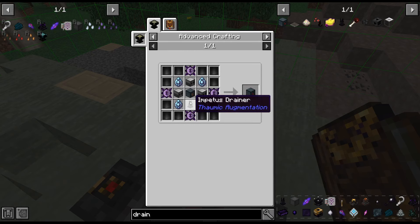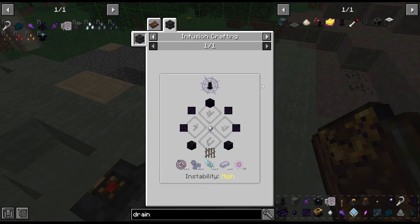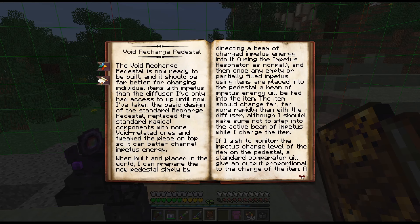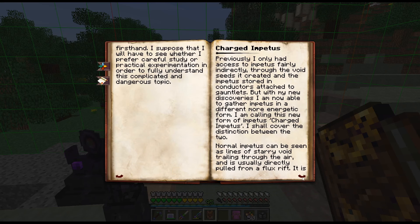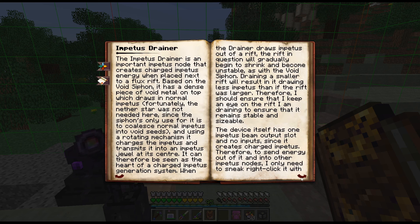Item drainer — no. I thought that was the upgraded version. I did see something about draining. Charged and nodes resonator drainer.